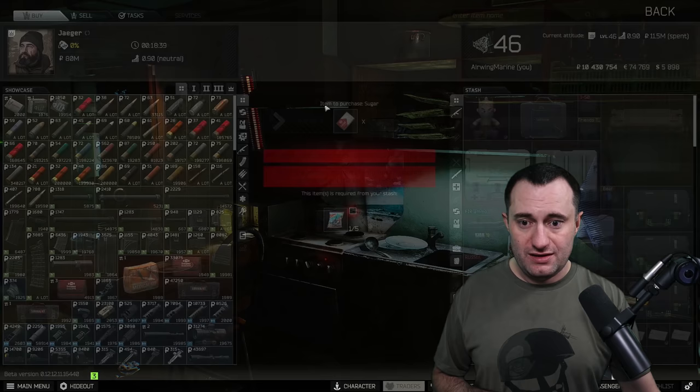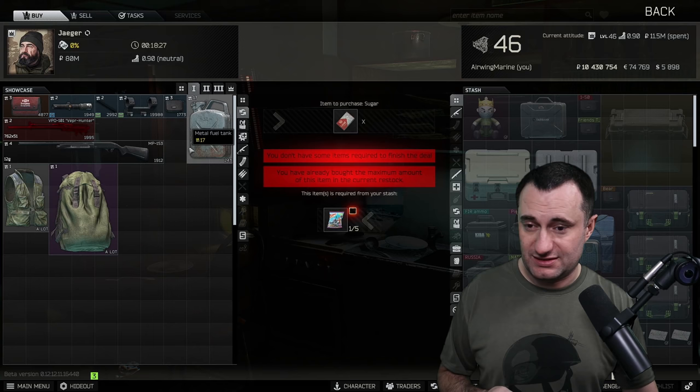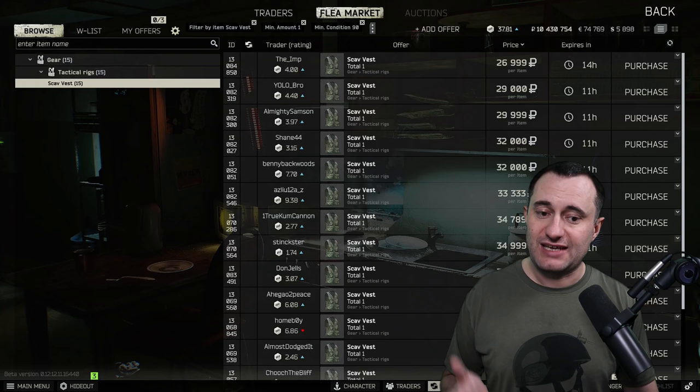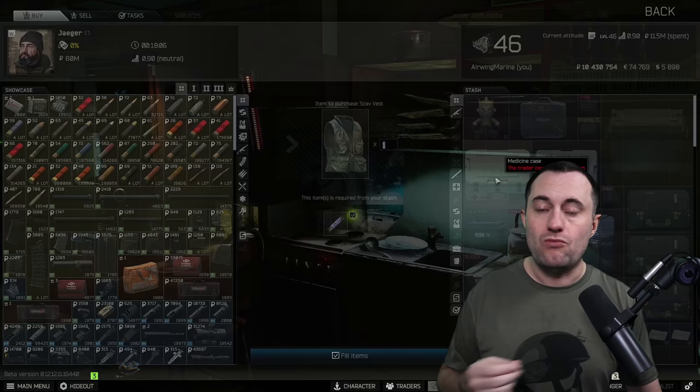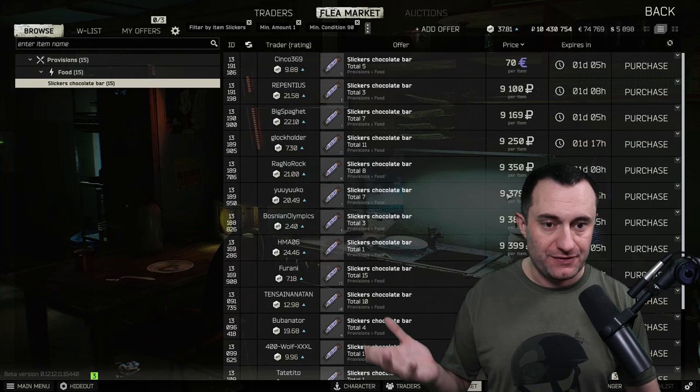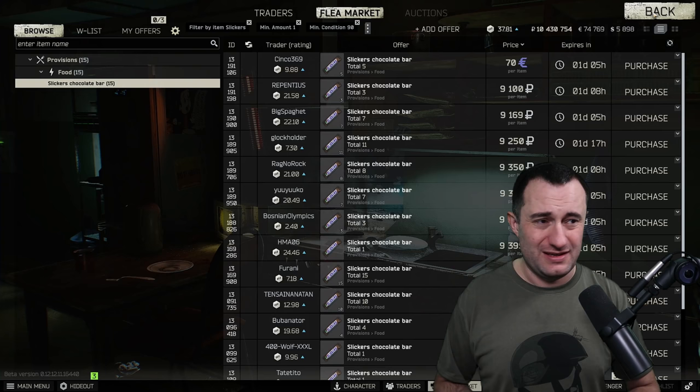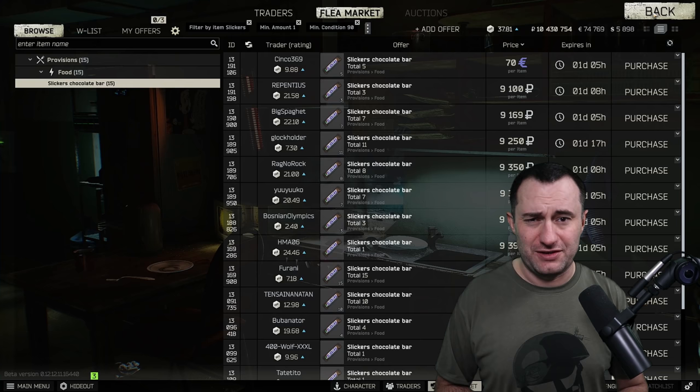Our last trader, Jaeger — everybody's favorite with his tasks. He's got some decent barters to pay attention to even at loyalty level 1. The first is the Scav Vest. No matter how many times this gets mentioned, people still pay $22,000–$30,000 for it on the flea market, and I've even sold them for over $30,000. This barter is available to everybody — it's a Slickers bar for one vest. One bar, one vest. You can buy Slickers off the flea market, craft them, or barter for them, especially useful when doing the Punisher task line where you feel like you go through 15 of them.